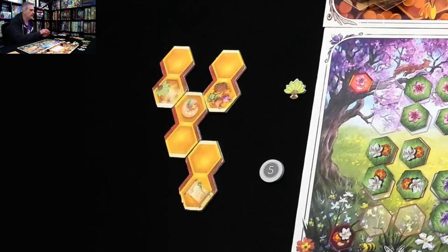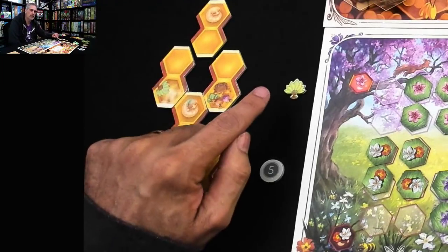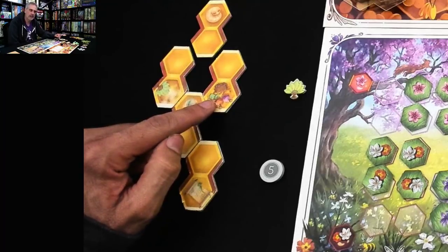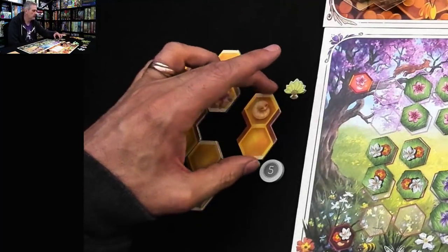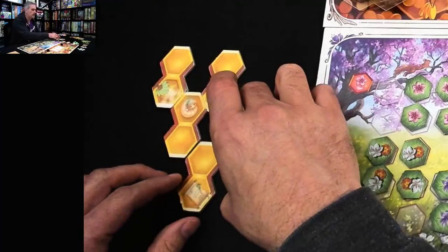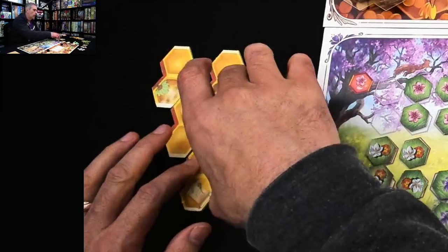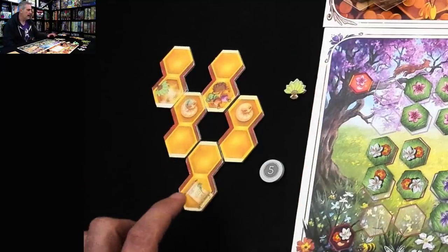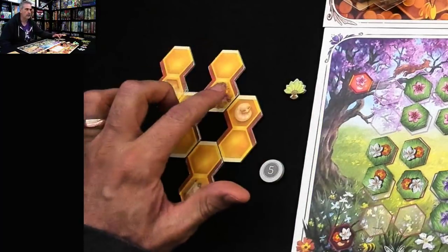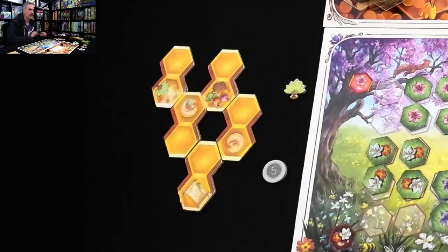I've got to decide where to put this. Different placements trigger different action combinations — larva plus forage, or larva plus forage plus fan. If I put it somewhere that doesn't complete a cell, I don't trigger any actions at this point. I think I'd rather start working toward a queen's decree because that's the most powerful action. So I'll place this like that. I placed a worker, grabbed a tile, put it somewhere following the rules, and because I've created an empty cell, I get to activate all these things in any order I want.